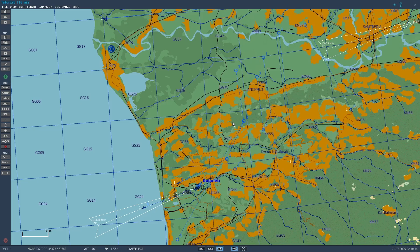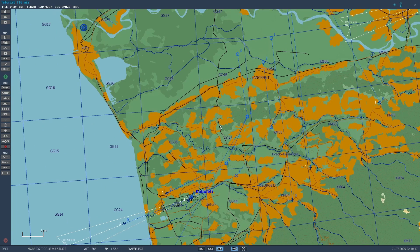First thing you need is GPS. The reason why is because the datalink in the Viper uses certain timing signals and it gets them from GPS. Technically there is a way to do it without GPS, where one Viper generates the timing signals and sends them to the others, but I'm not sure if that is actually modeled in DCS. In DCS, 99% of the time on all multiplayer servers, you're going to be using GPS for the timing signals because that's how it's set up by default. So you need your mission to have GPS.